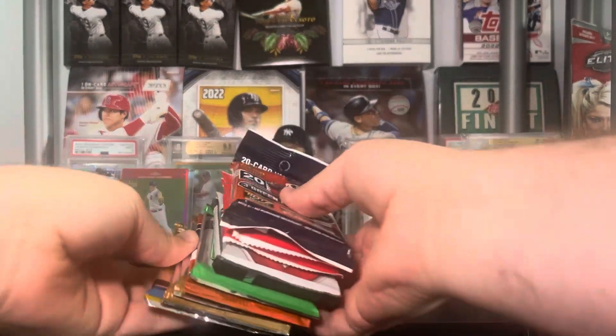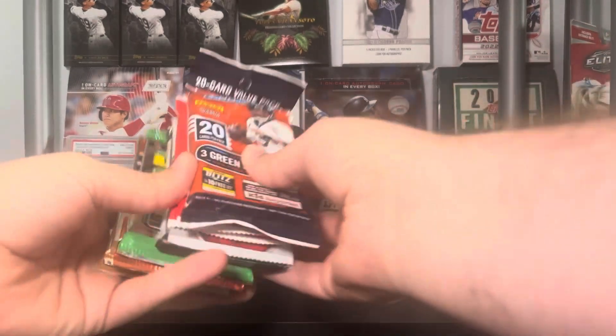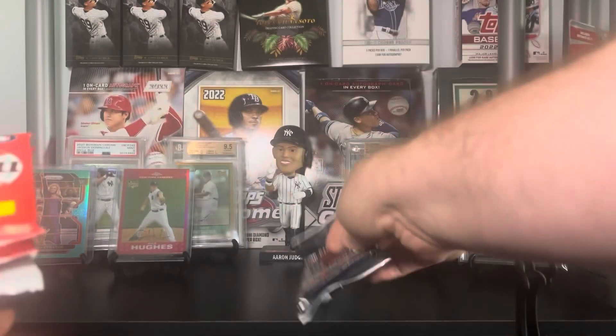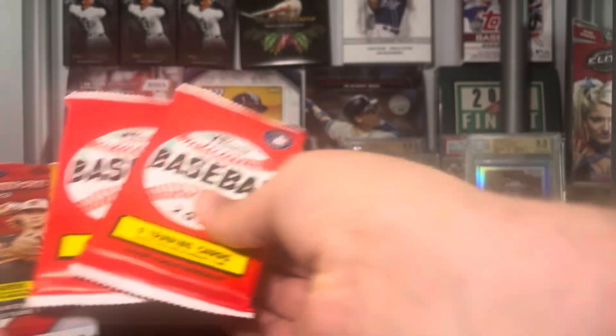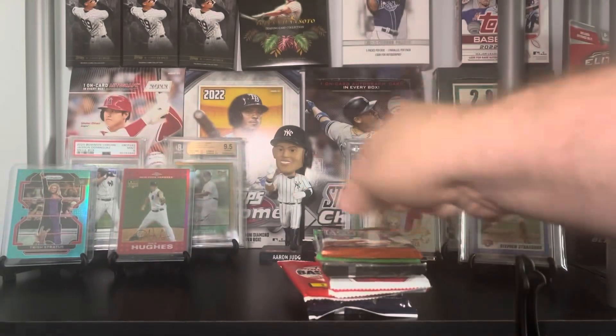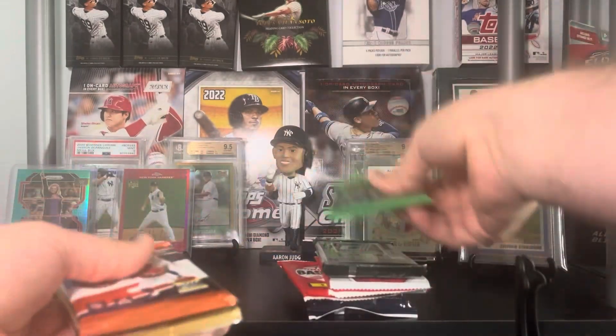This is one of his racks that he sends out as a random act of kindness. We got a big old stack of packs here: an Absolute Football fat pack, two Heritage packs, a Bowman hobby pack, a Donruss Soccer pack, a pack of Donruss Football, a pack of Optic Football, two Select packs, and an Optic Basketball Fast Break pack.